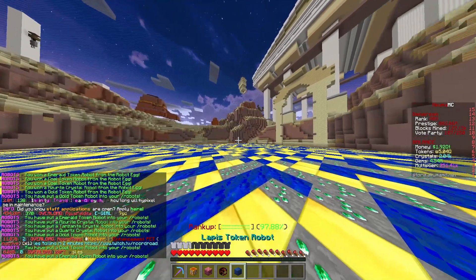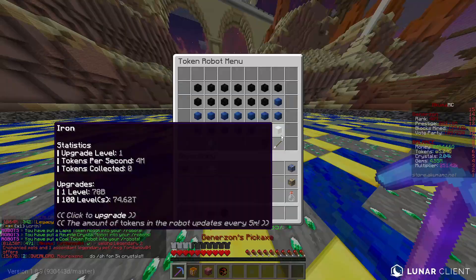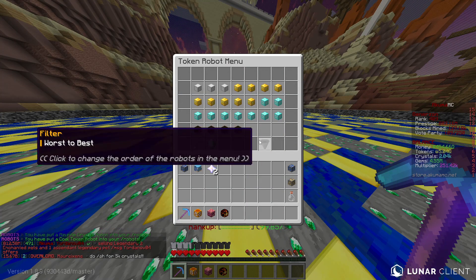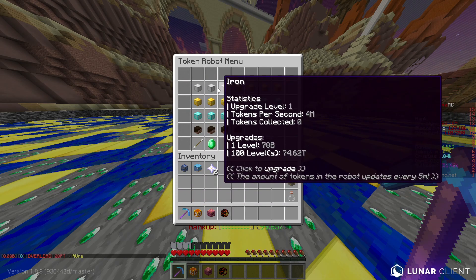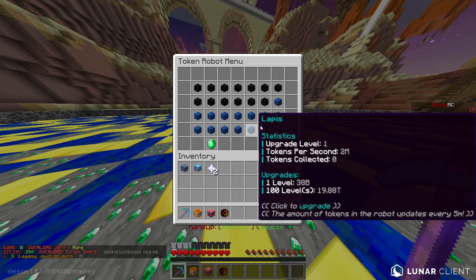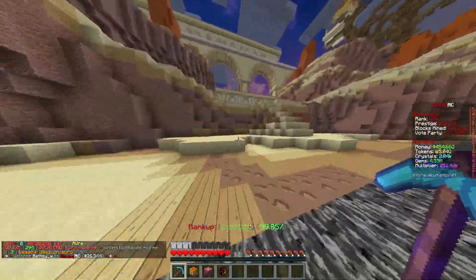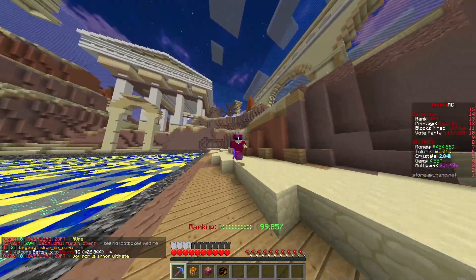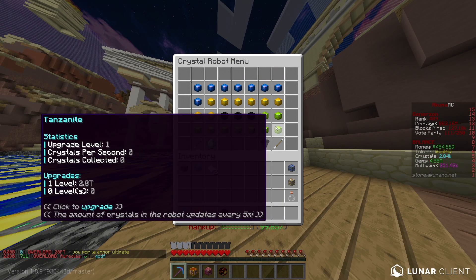We finally got two more emeralds on the last 12 that we opened. Going to check our robots now and see what kind of income this means. For token robots we ended up with one king and three emeralds, a bunch of diamonds, gold, and iron. I was really hoping we would get some higher tier ones — I think it was actually a pretty bad opening overall.